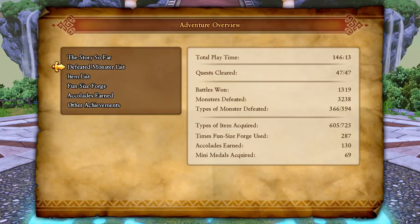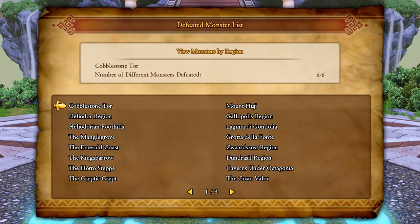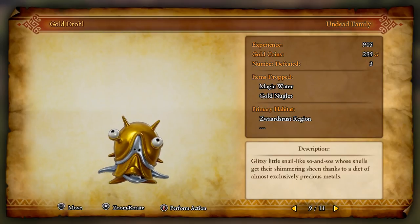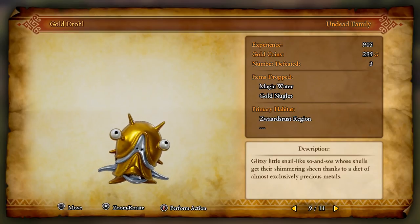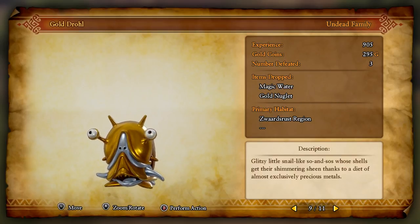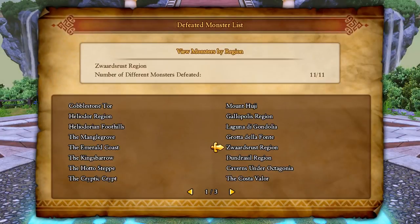Before we do that though, there are some monsters that I have found. Monsters by region - Zvardrest region. There's an enemy here that only shows up when it's raining: the Gold Droll. You can get magic water or gold nuglets from them - glitzy little snail-like creatures whose shells get their shimmering sheen thanks to a diet of almost exclusively precious metals.